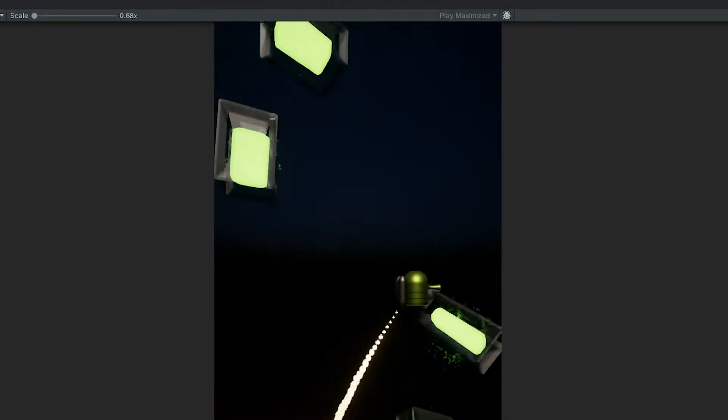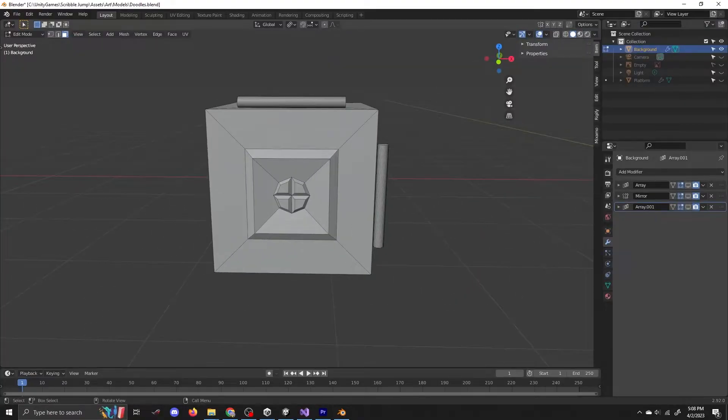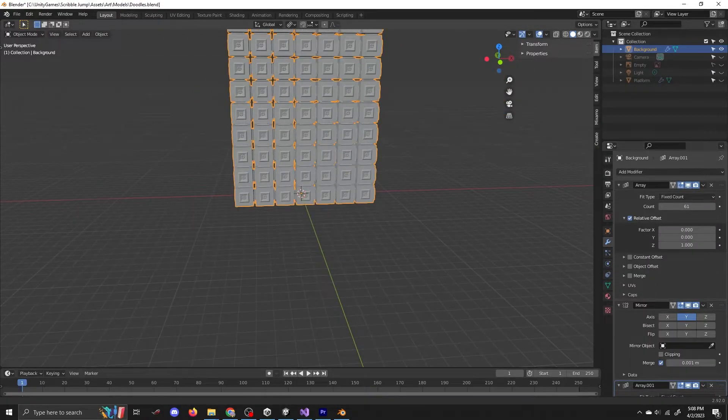Next I made the background model. Now this was very easy — I just created one cube, made it look a little bit sci-fi-y, then slapped on an array modifier, and there's the background.